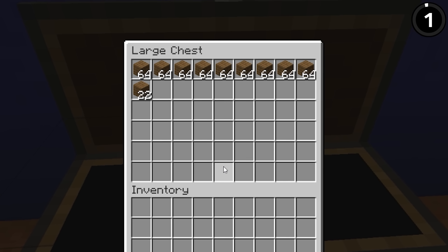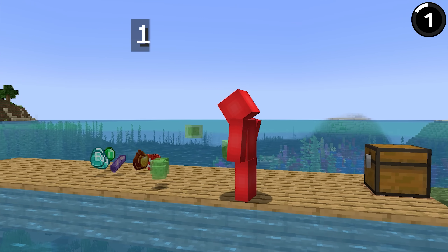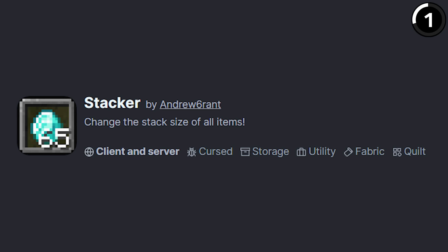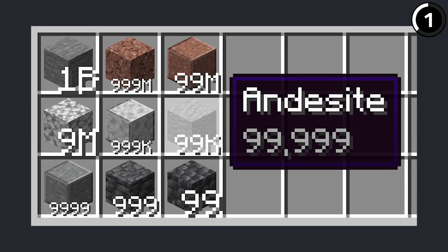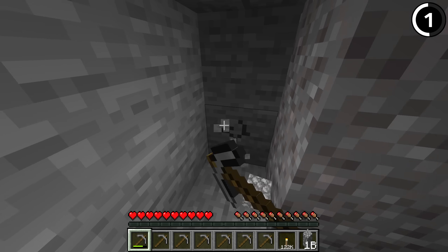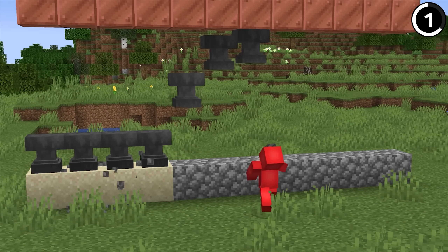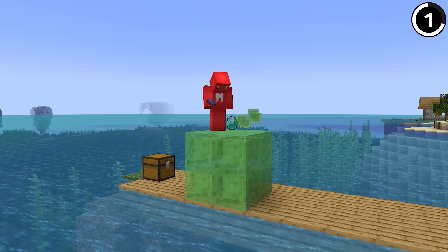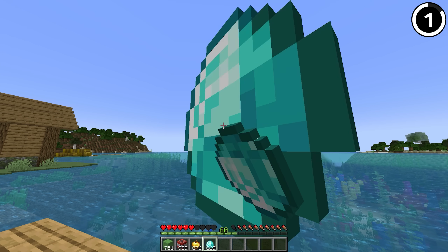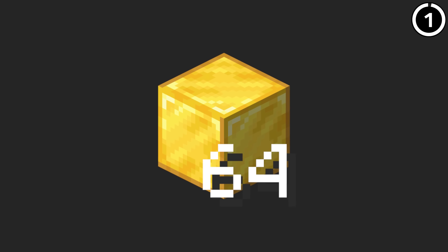Minecraft stacks by default only go up to 64, but there's something secret that happens when you get a stack of items larger than 1,073,741,823. With the mod Stacker, you're able to change the config to have up to a billion items in one stack. When you hover over the items to see how many you have, you know you're pretty rich. But when your item stack goes over that limit, thanks to the integer limit, the game will just crash. I guess we only go up to 64 for a reason.